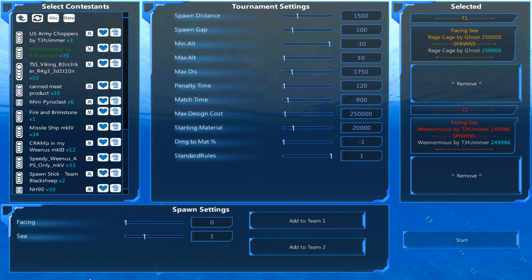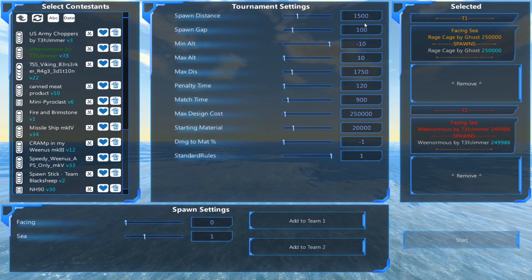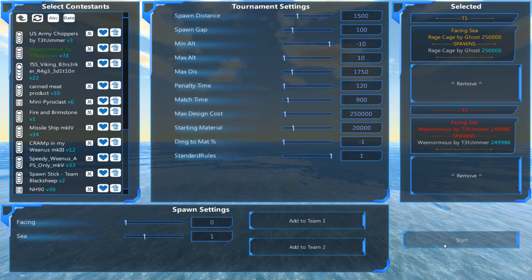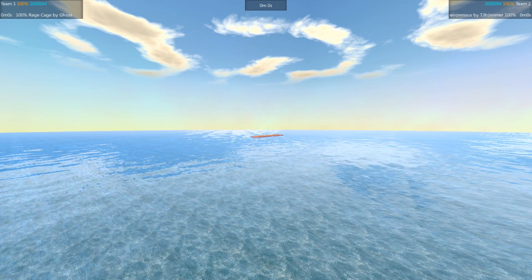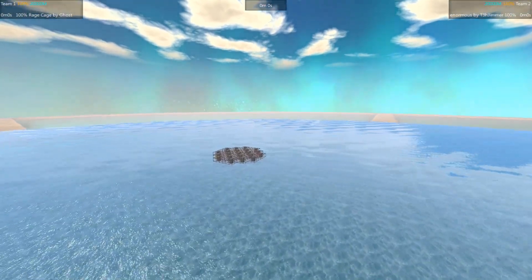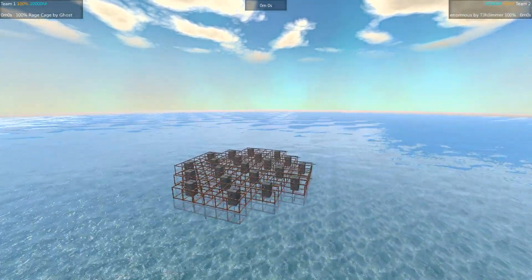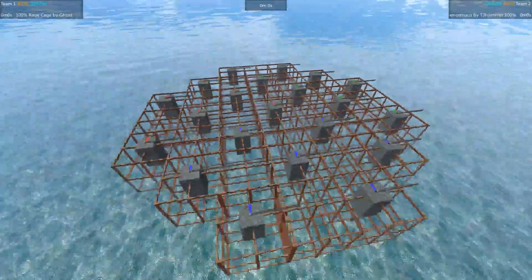Welcome back everybody, I am the Jimmer and we're doing just a little bonus video today. Some people wanted to see the Rage Cage get beat up, so I'm gonna do my best. I've got the Weenormous loaded in — I think all of these settings are correct but they could be a little bit off. The Rage Cage is by Ghosts, the Weenormous is by myself — these are both entries from the Battleship Brawl tournament, which just finished up today at the final episode.